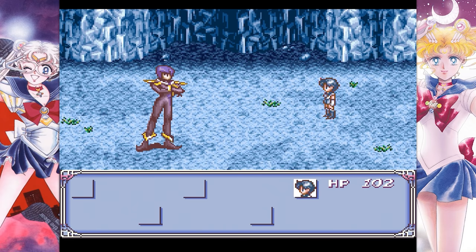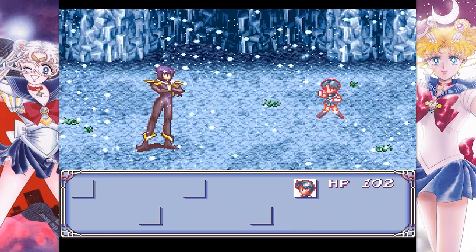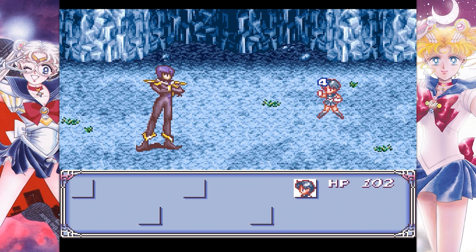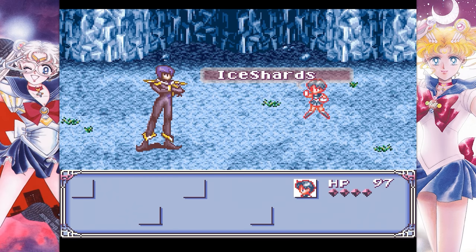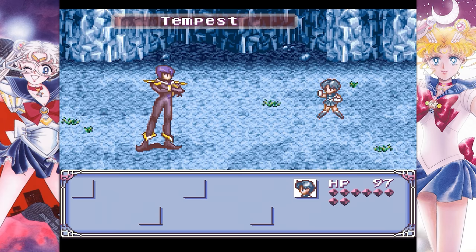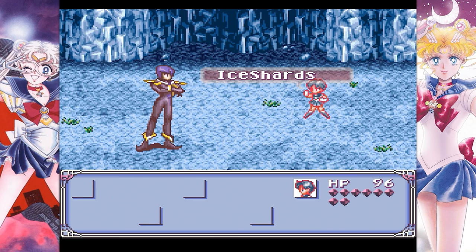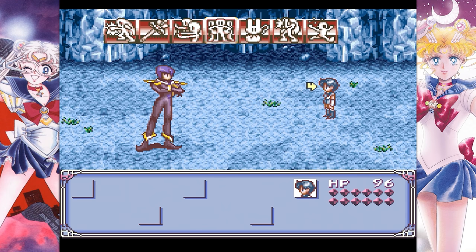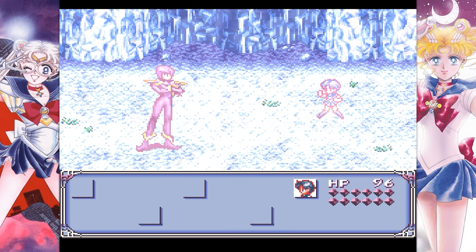I feel like because the 90s anime is so stuck in everyone's consciousness, Mercury gets a bad rap. She has basically no input on combat and is typecast as that academic character who sits in the background. But then you go into the manga and Crystal, and she's infiltrating an office building, jumping out of a window into a pool, and soloing her way through an action sequence — and it was legitimately one of the coolest scenes in that entire series.